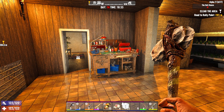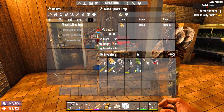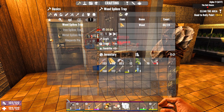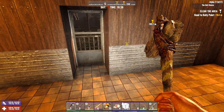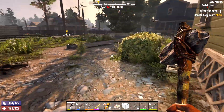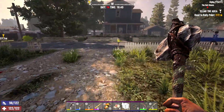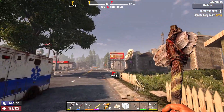Welcome back to Seven Days to Die Alpha 21. As you can see we have our workbench here because we had to get prepared for the horde night. Yes, it is happening, so we had to get everything ready. We have repair kits for our weapons, and it's gonna be happening very soon. We're just gonna head over to the location that I had picked — it's nothing spectacular, it's just that sign over there.